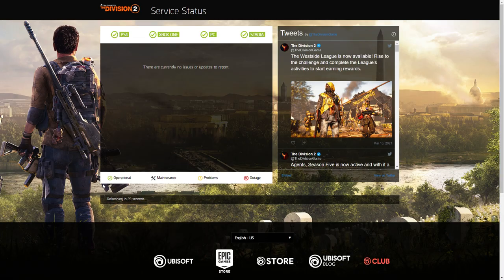Number three is the official Division 2 server status site. This site will give you an idea of what's going on with the active servers for the Division 2 and if there's currently any issues and on what platform. It refreshes every 60 seconds and will give you an idea if there's any kind of maintenance, problems or outages on the servers in different regions. Having this one in your bookmarks means if you're ever having problems logging into the game, you can quickly check if it's a problem with the Division 2 servers or possibly something at your end.